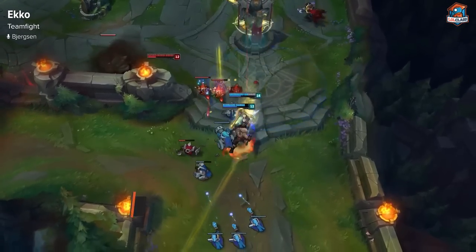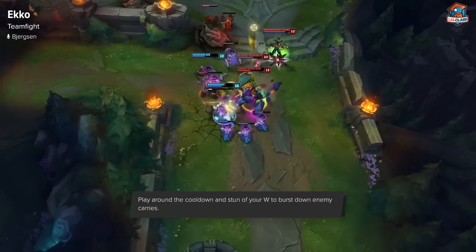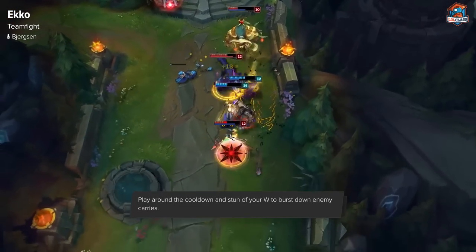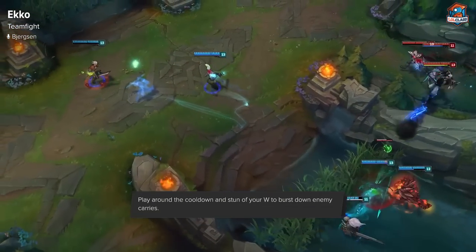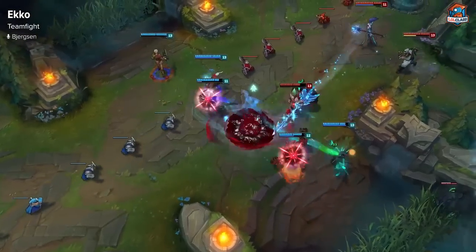In team fights with Ekko, you mostly want to be playing around low health champions on the enemy team that you can jump in and burst, or you want to be playing off of your W for the stun and shield. Ekko is a very squishy champion even if you build somewhat tanky with Abyssal, Zhonya's, or Rod of Ages — you're still gonna die fairly easily, especially later in the game. So you want to be playing off your stun, stun as many people as possible, pop a big shield, and then go in and do your full combo of damage.